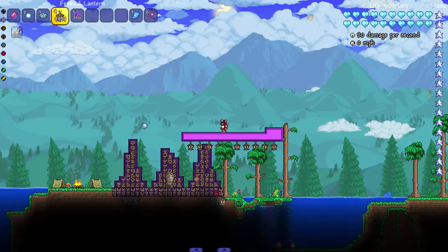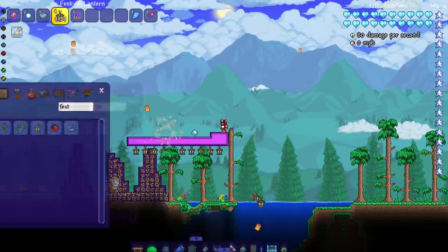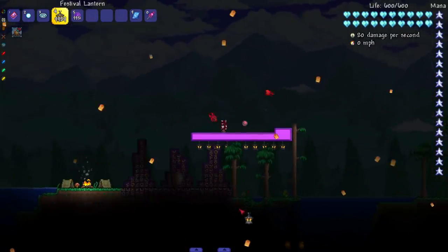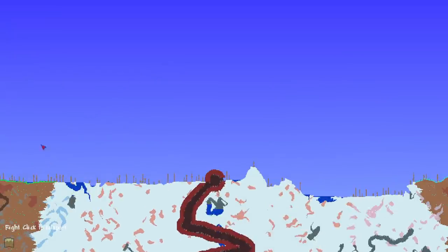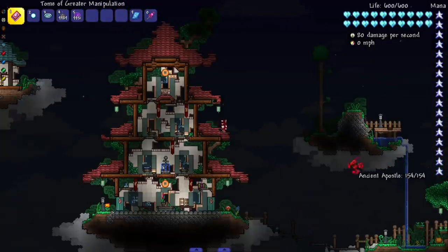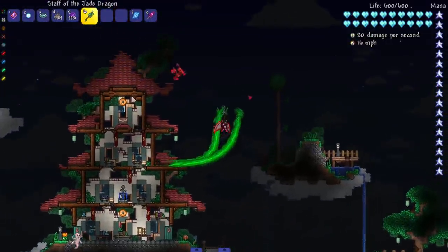There are new lanterns — like in vanilla 1.4, but placed in the foreground instead of the background, which looks really cool at nighttime. You can craft them or find them in the pagoda area in the top-right of the world, which has cool enemies and chests too. One chest had a Staff of the Jade Dragon, which shoots a dragon — very cool.